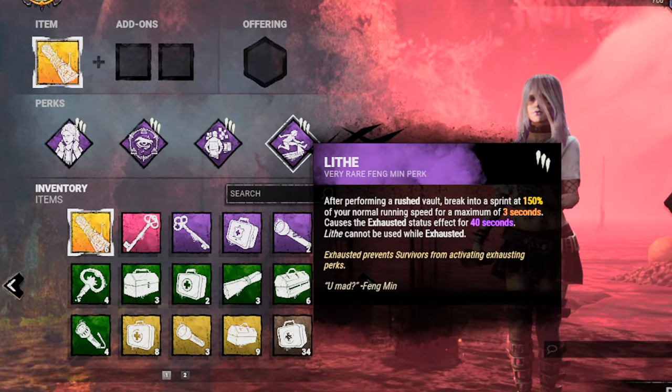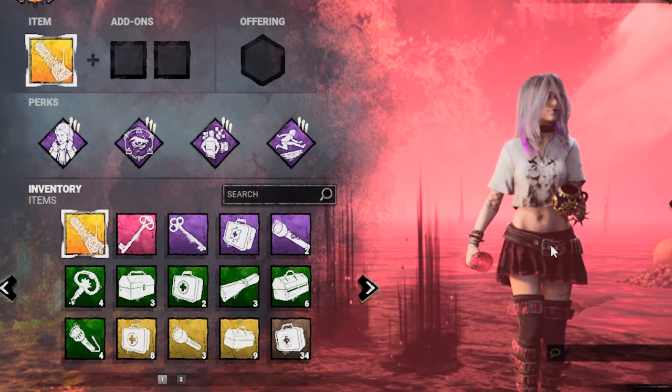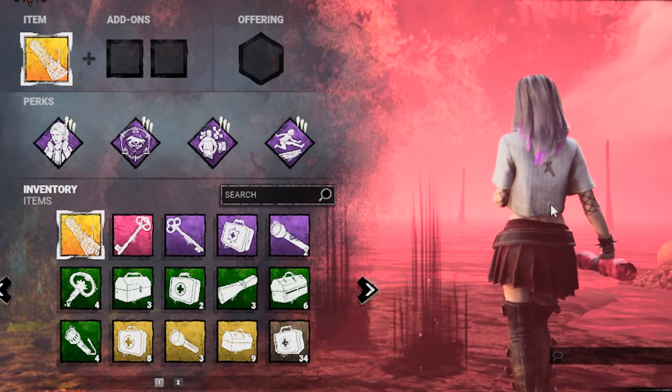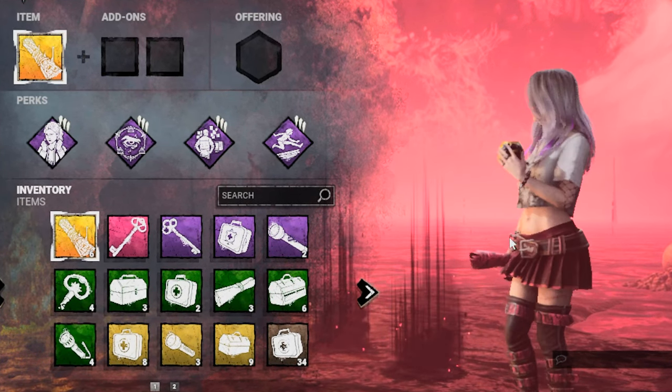And lastly, we have Light as our exhaustion perk. So this is the build we are going to use. I hope you guys will enjoy. Don't forget to leave a like, subscribe, and click the notification bell so you'll get updated on future videos. I'll see you guys in the game.